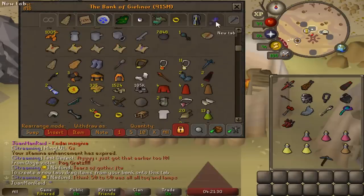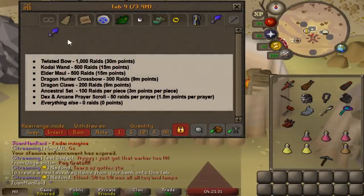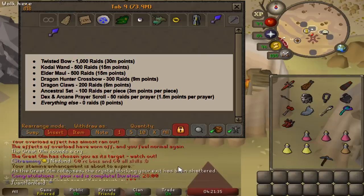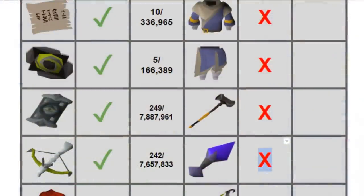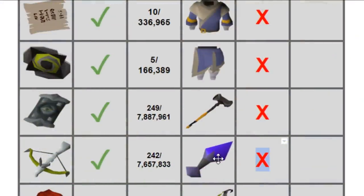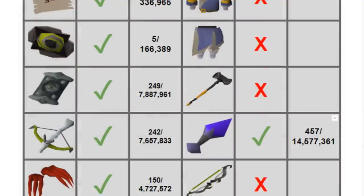That's awesome, man — first mega rare. Pretty much right on the money — it's around 500 KC for a first mega rare. This will be the eighth unique. Damn, just three or four more items to get: Twisted Bow, Elder Maul, and then ancestral top and bottom. Wonder if we can actually finish it by 1,500 raids.